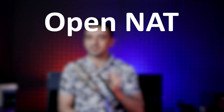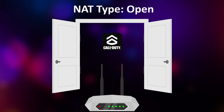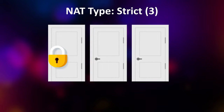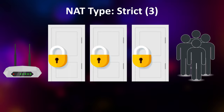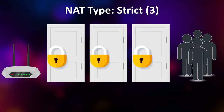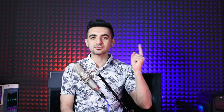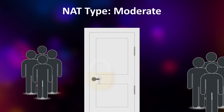First, open NAT type in a game isn't the same as NAT type 1. When you see open NAT type in a game, all of the ports that the game needs to use on your internet are open. Consider ports as doors. When you have NAT type strict, or type 3, it's like you closed and locked all of the doors on your house and you don't let anyone come in. When you have NAT type moderate, you let some people through but not everyone. When you have NAT type 1, everyone can join you and all doors are open — even hackers and thieves — but you can open the door for people who want to play with you and close it after they join.